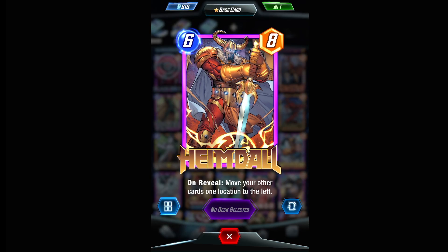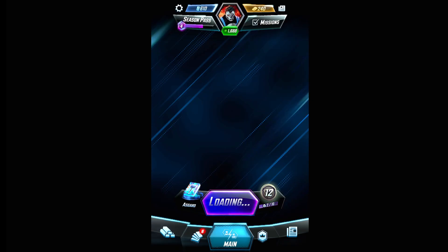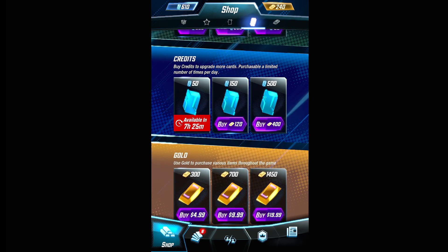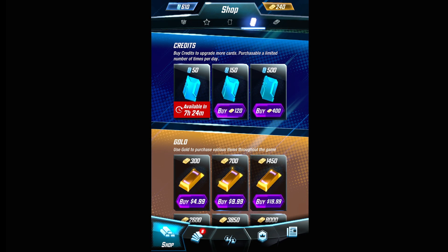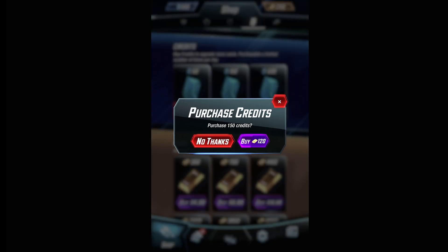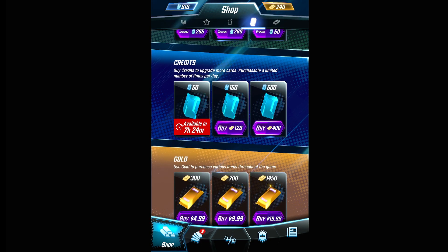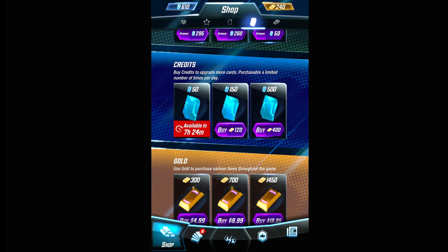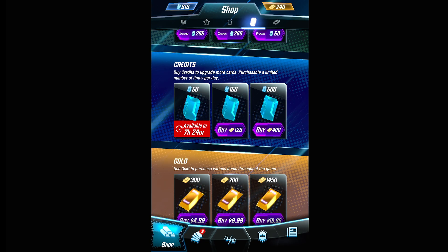You're going to want to level up cards, and to do that you need credits. You can purchase credits by exchanging gold for them. However, you can't do this a limitless number of times — there are caps to limit how quickly you can progress even if you spend money, which acts as a means of balance.